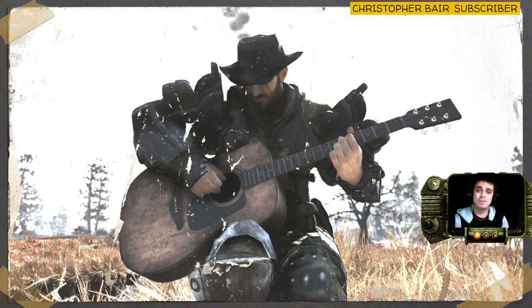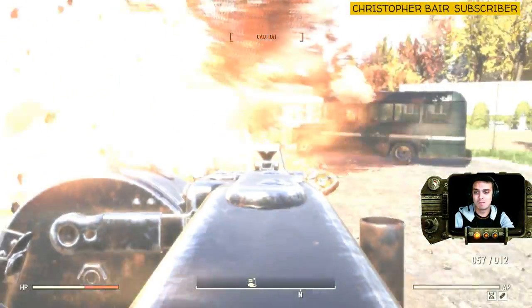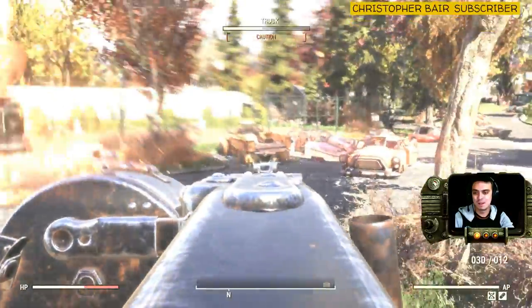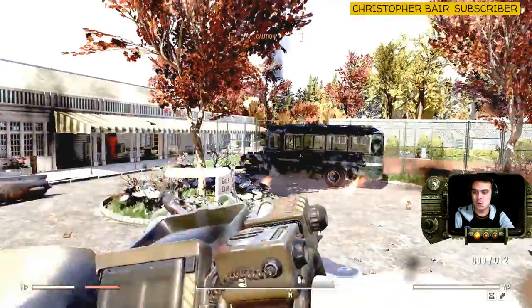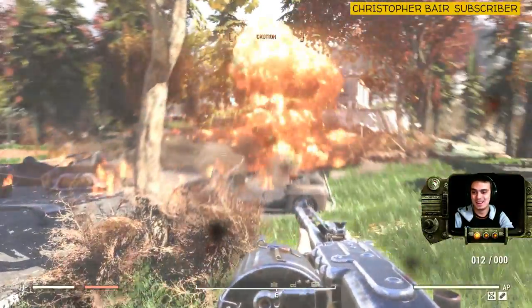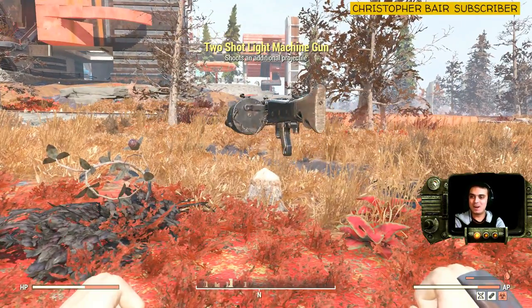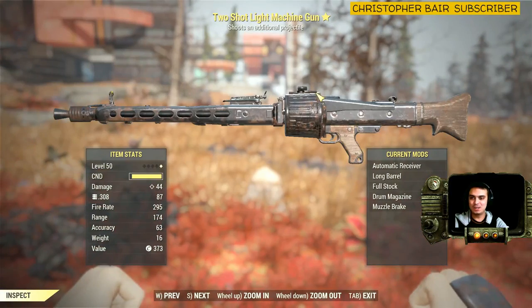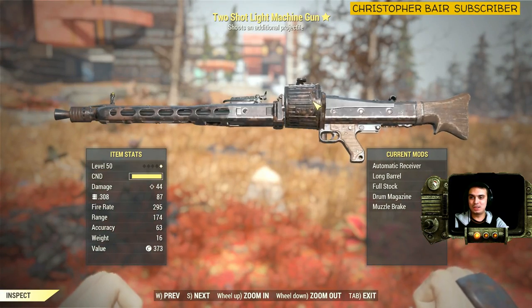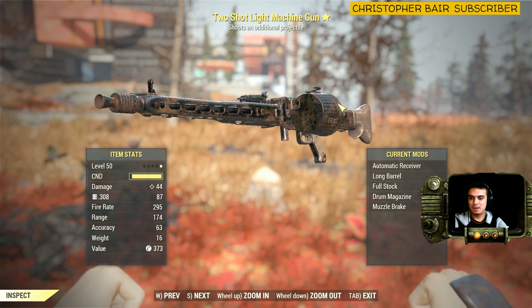Now in today's video, we got — say hello to my little friend. In today's video, we're on our slot. We have a two-shot light machine gun. So here's our baby. It shoots an additional projectile. It's level 50 and looking good.